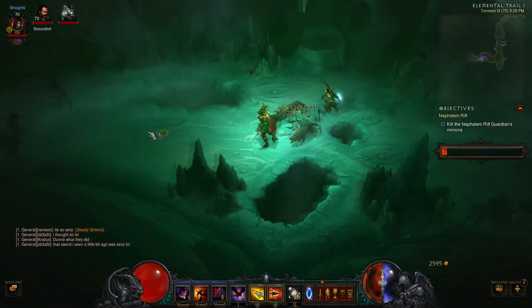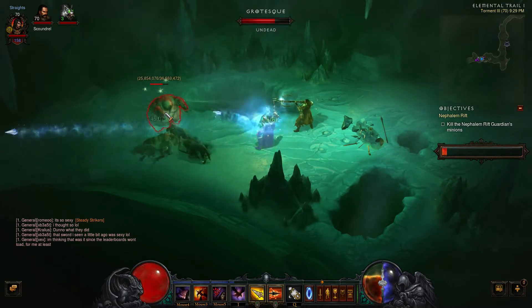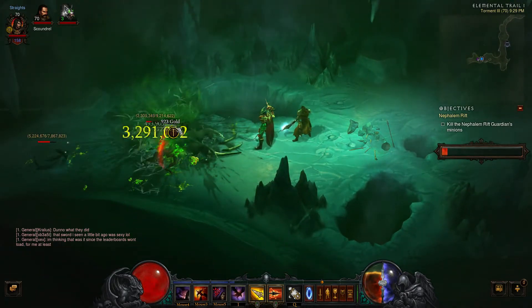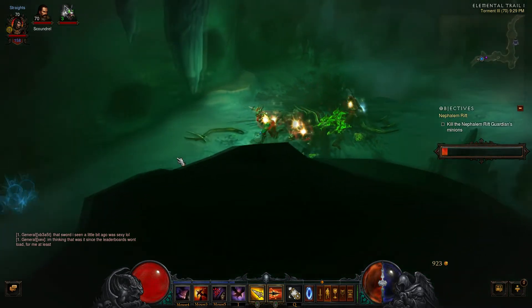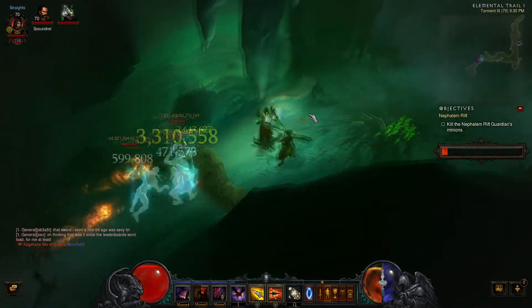One undocumented change here is the fact that you can see icons drop for gold now. If you are using the text instead of the icons, like I am, you will actually see the gold amount. I can mouse over to see the gold amount now. This is something a lot of people, including myself, have wanted to see, because when there are small packs of gold, you kind of want to know if it's worth picking up or not.